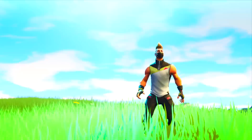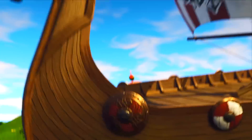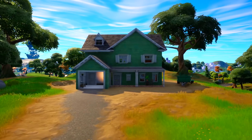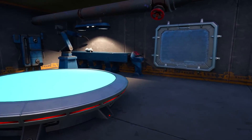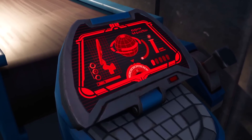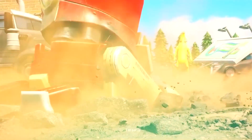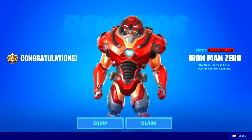If you're thinking this is the only returning location this season, you're wrong, because there's another thing secretly added that 99% of Fortnite players miss. If you go over to that house, there's actually a secret base underneath it. Inside you can see gadgets, and there's a blueprint of the rift beacons that Iron Man actually set out. Iron Man just made his entry to the Fortnite island with his brand new Iron Man Zero outfit with the new Hulkbuster style.